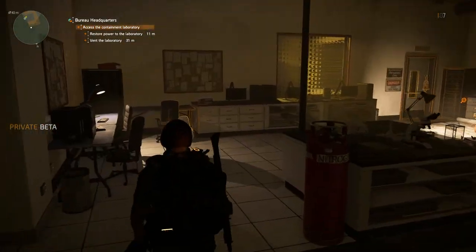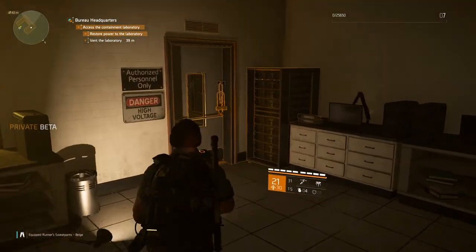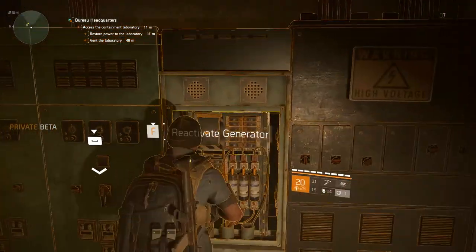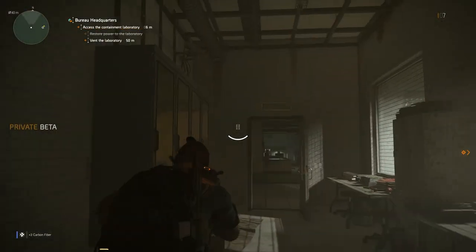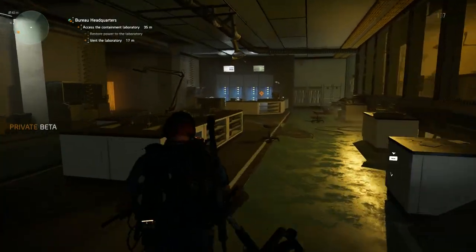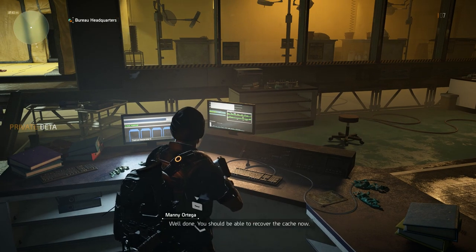Ooh, scary. Didn't he just say there was a virus? I'm getting vanity items — equip. Okay, here we restore the power I believe. We need to vent the laboratory — to vent the virus, I believe. That's random. It's pretty cool though, looks awesome. Nice. You should be able to recover the cache now.